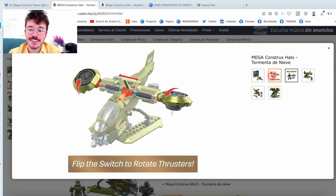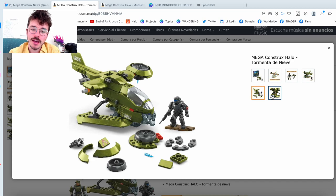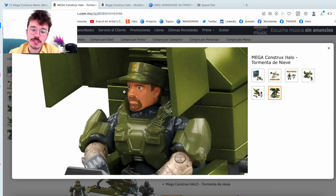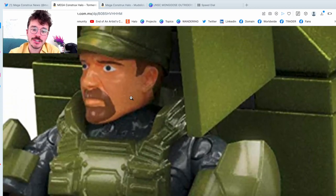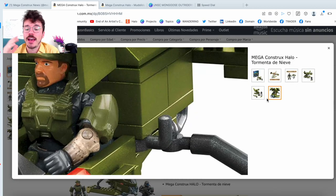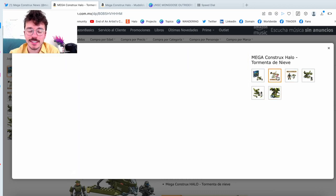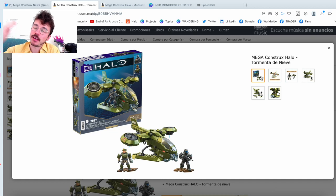The Tormenter de Nieve had the original codename Snowstorm — it's an ODST Hornet with Sergeant Stacker, or at least it really does look like him. It's got a lot of the new UNSC Marine style to it. This is a phenomenal set. Most people are very, very excited. I've seen some who aren't as interested in Sergeant Stacker since he's quite an old legacy character, but I certainly am.